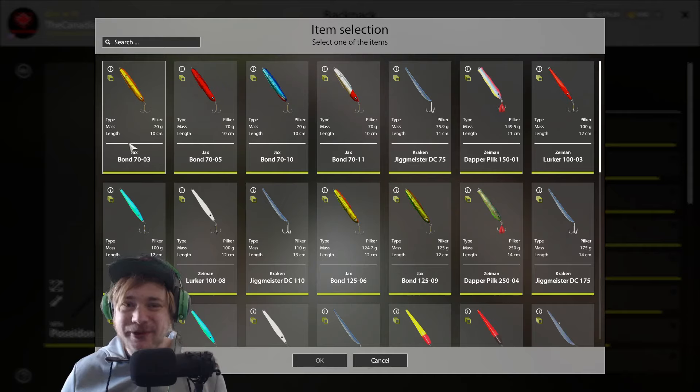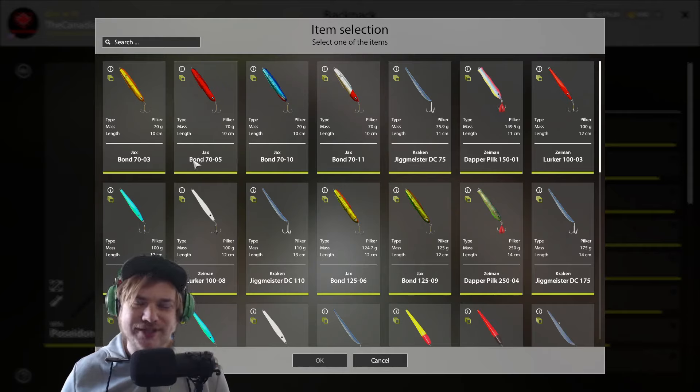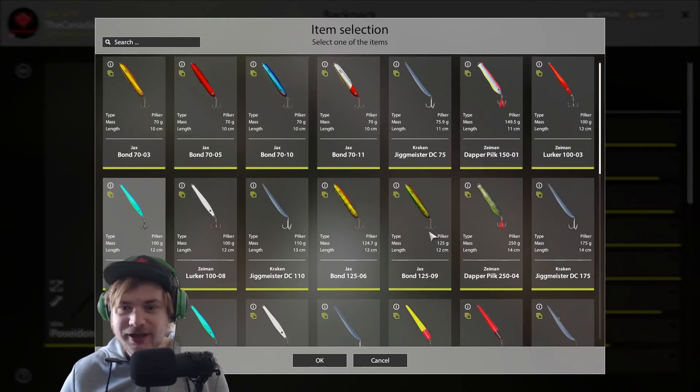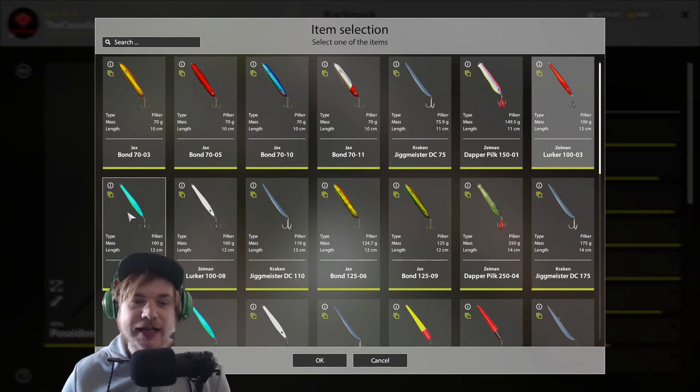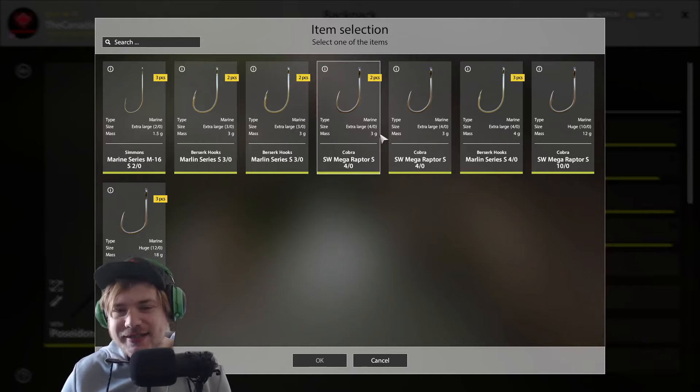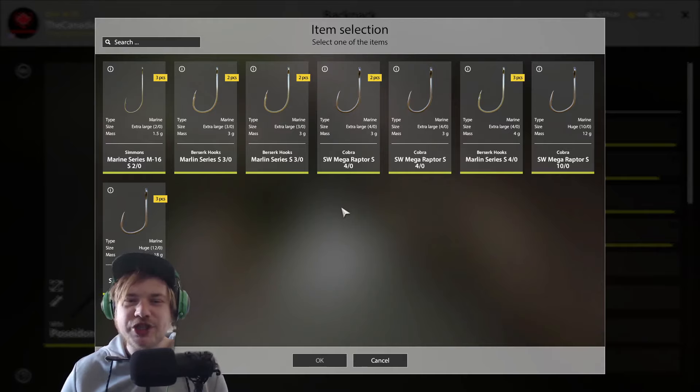You can use any of these lures, but it's a matter of weight. If you put on a Bond 7003, even in a 30 meter hole it's going to take an hour to get down. I wouldn't recommend anything under 100 grams — even 100 takes a long time at 30 meters. Stay away from the 7-bonds, they have no weight. Lurker 100, Lurker 103 — the red, blue, and white — I'd go to those first. My favorite is the Lurker 107.